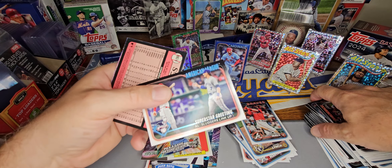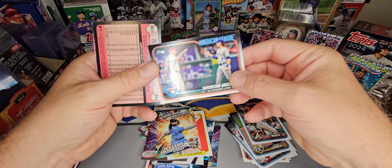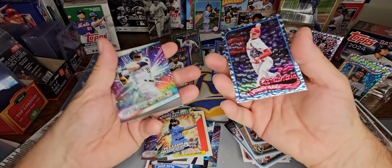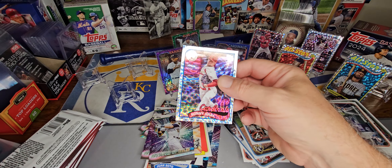It's a fun card — Sluggers meet up, Bobby Witt Jr. and Trout. And we've got Sonny Gray. There's another foil board.